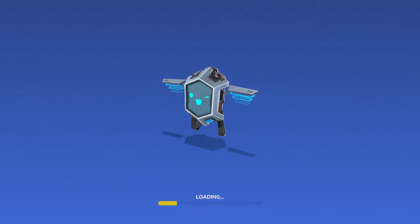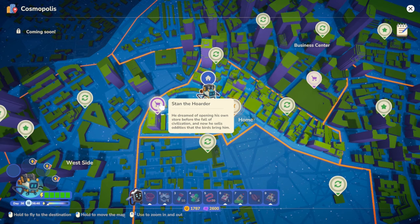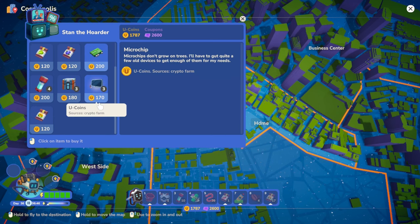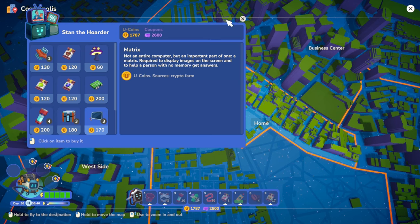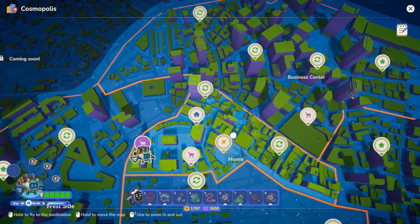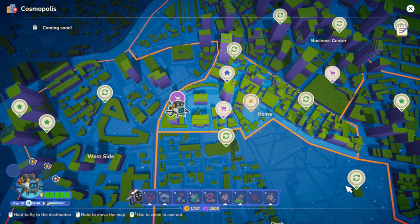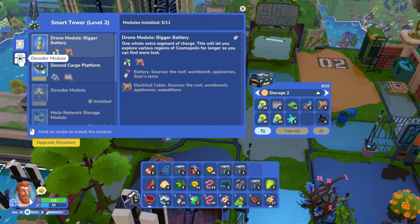Another new expedition - let's go see if Stan has what I need. I swear we saw these somewhere. The stores have the same items over and over. It's at Stan's store - I was assuming it'd be Stan the Hoarder's store but I didn't find it. I bought four more loot boxes - we're gonna crack those open and hope maybe we'll find one in there.